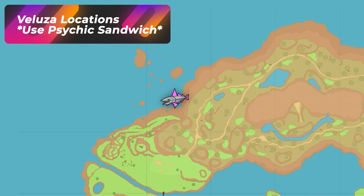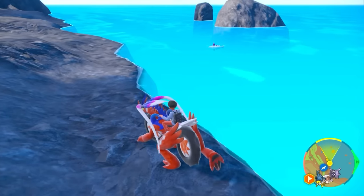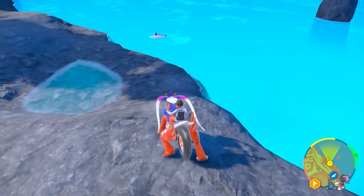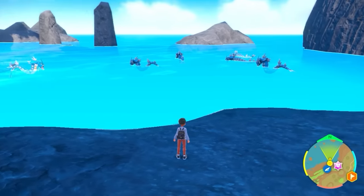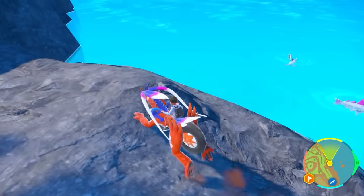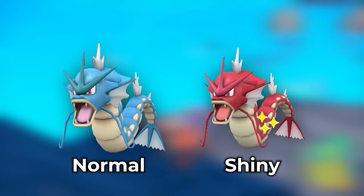The next location is Glaseado Stones. Pop a Psychic Sandwich to spawn a bunch of Veluza — they love spawning here and it's easy to walk back and forth on this pathway. Be careful because Veluza can jump onto land when they lock onto you. Also, pop a Flying Sandwich to separate out Gyarados, which tend to spawn in this area in insane amounts. Veluza gets you a nice green shiny with its fins; Gyarados with the Flying Sandwich gets you a nice red shiny.